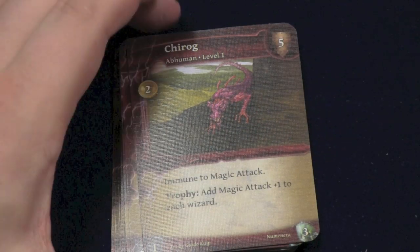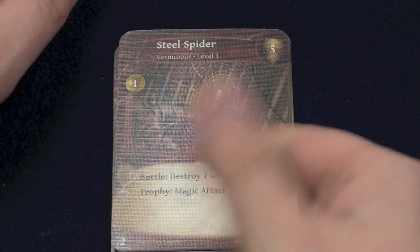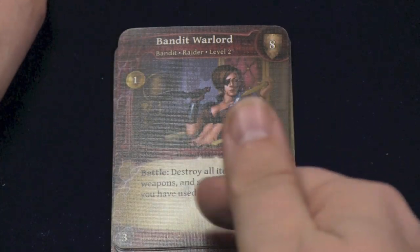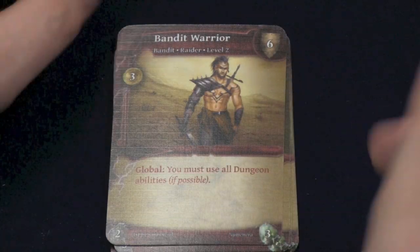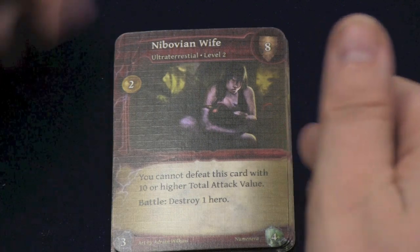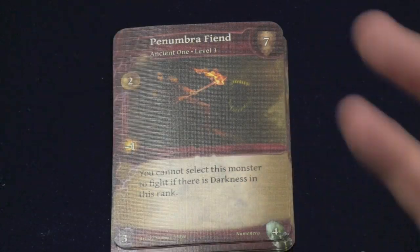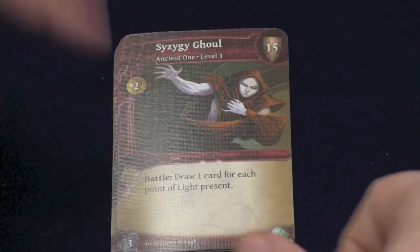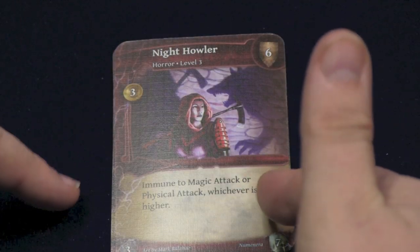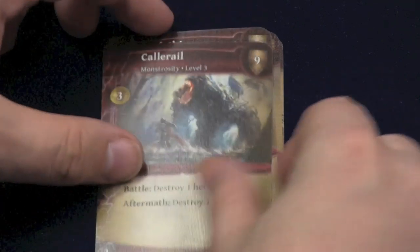Each monster set in this expansion has its own theme. Some are immune to magic attacks. Some work with diseases — giving you a disease after battle, or if a weapon's equipped, you get a disease. This guy destroys a weapon. Destroy all items, weapons, and spells with abilities you've used, so you gotta be careful when you attack her. You must use all your dungeon abilities even if you don't want to. You cannot defeat this card with ten or higher — the Ultra Terrestrial attacks set, which I call the 'math set,' because you can't defeat this card unless you have exactly eight total attack value. You can't fight this one if there's any darkness at all. Draw a card for each point of light presence. This one is immune to magic attack or physical attack — whichever one's higher. This one is immune to whichever one is lower. Destroy a hero. Destroy a weapon.